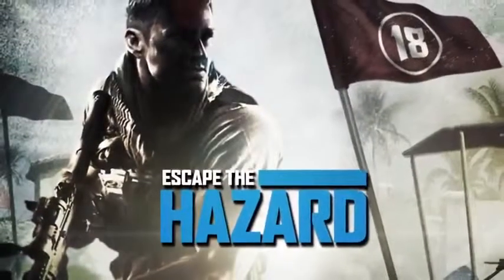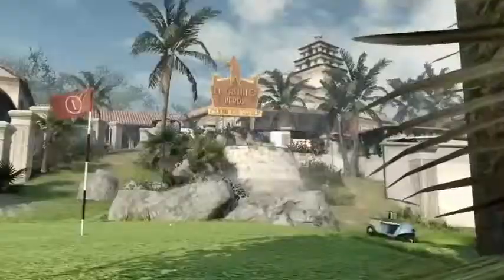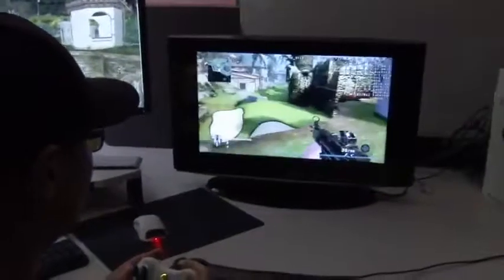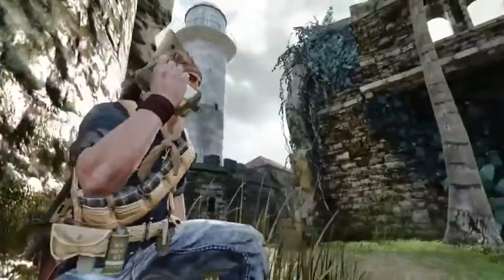Hazard was inspired by one of our World at War maps called Cliffside, but it's a complete reimagining of it — I've actually turned it into a golf course. Hazard is probably one of the only maps in the game that focuses almost exclusively on long distance engagements. Long range snipers, LMG gunners, and assault rifle guys are going to have an advantage. You're definitely going to want to avoid the fairway if you're not a sniper and stick to the edges of the map where there are more intense choke points and medium range engagements.